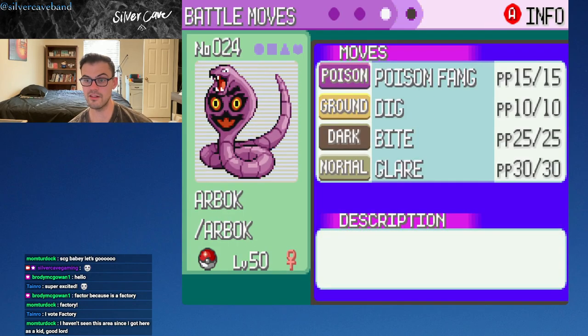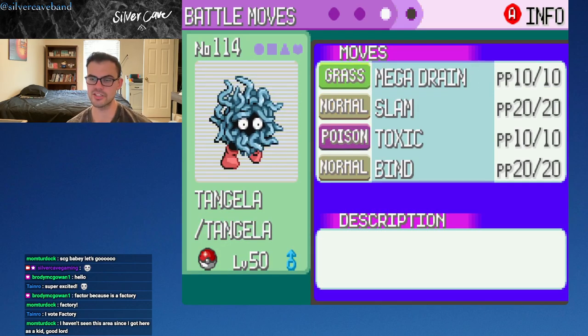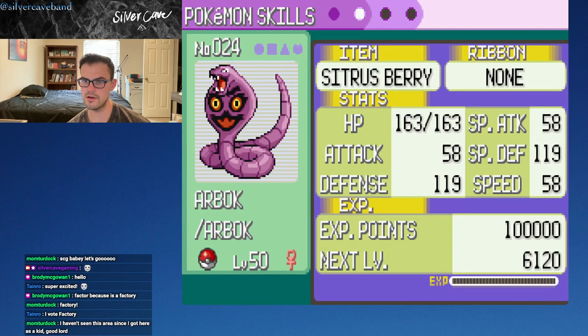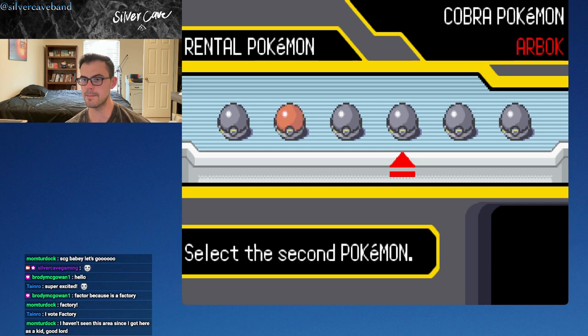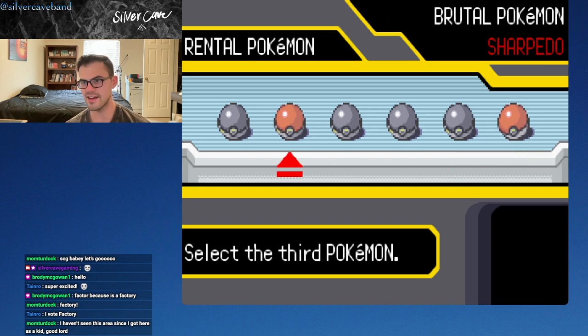I love having Poison Fang on Arbok because that can badly poison. Glare is also good, Mega Drain, Toxic, Feint Attack. We do have Black Glasses on Sableye there. If I'm not thinking about this too much - everybody ready? If you're wearing headphones, be warned. There's the perfect chicken noise. We're definitely gonna open with Sharpedo. It's fast, it's got some coverage. I like the idea of having Sableye just because I like it.